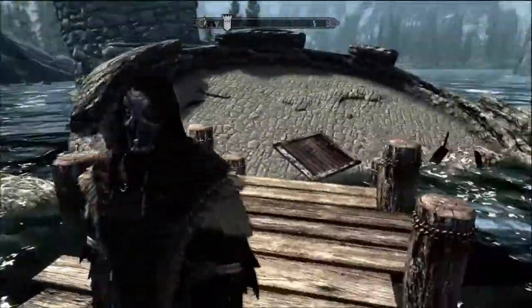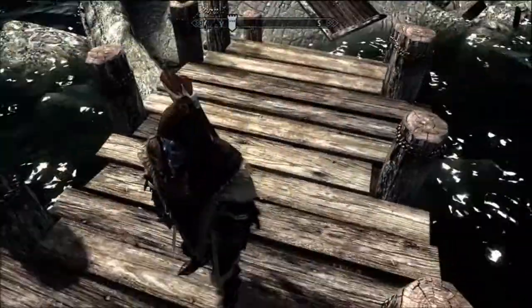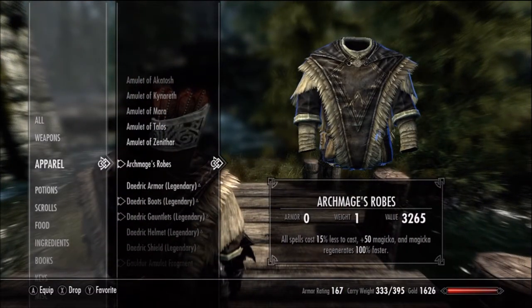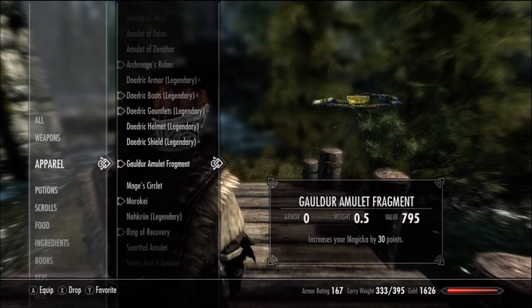I think you get the mask too — I can't remember, I found it somewhere else. But the ring: as you can see down there, all spells cost 15% less to cast, plus 15 magicka, and magicka regenerates 100% faster. Same with the Gauldur Amulet fragment — that increases your magicka by 30.